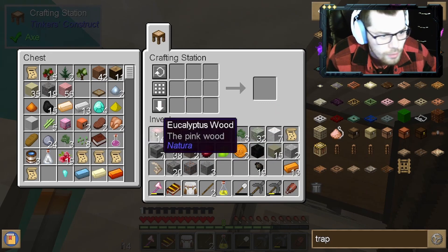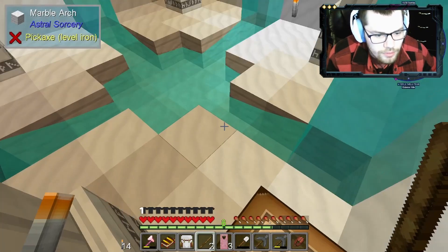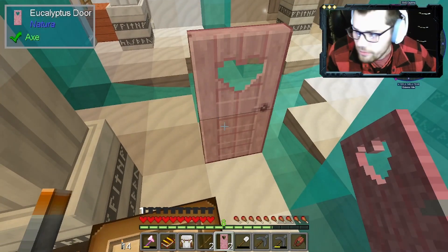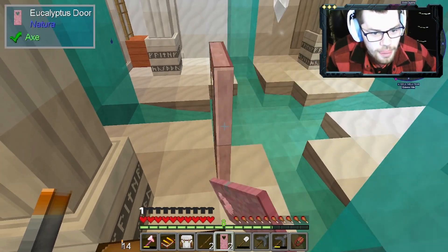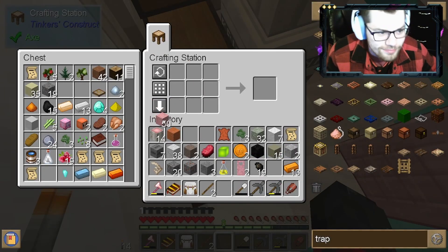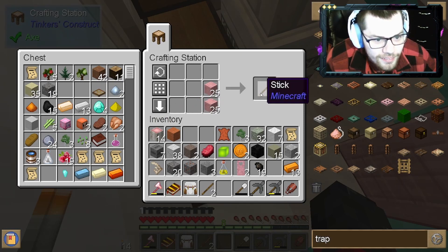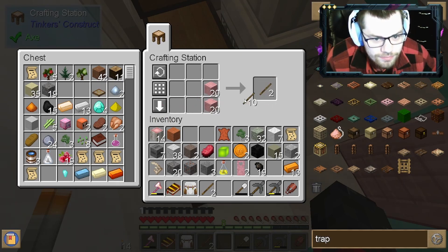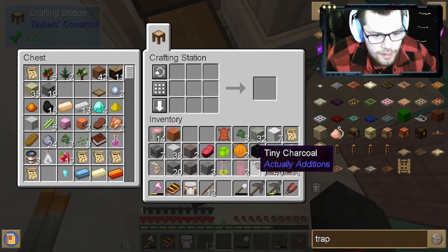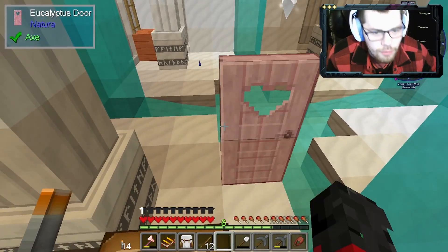Where did my wood go — oh there it is. See, look, this is the door. That's so cute! What the hell? And you get three of them! That's awesome. I was thinking it'd be cuter if it was black — yes, black with red. Could you dye it black? I wish!